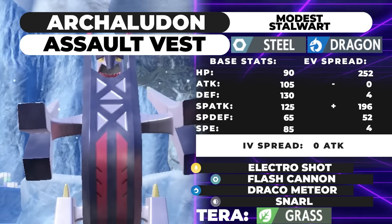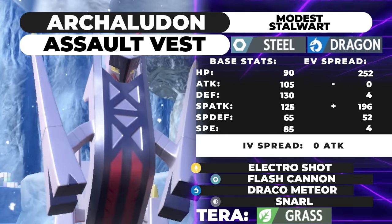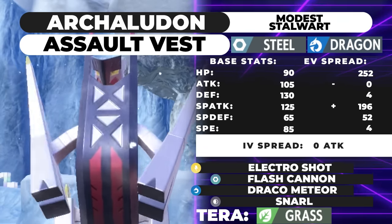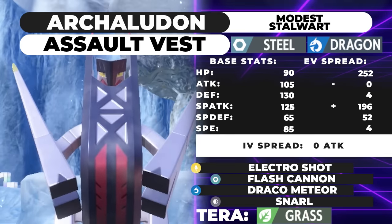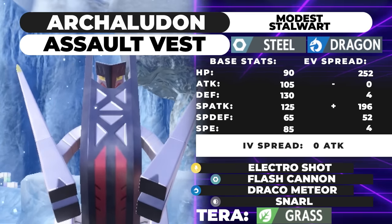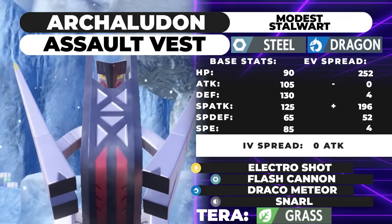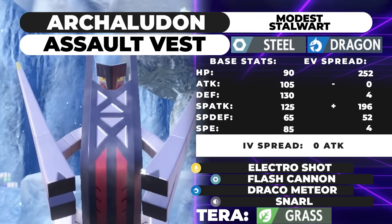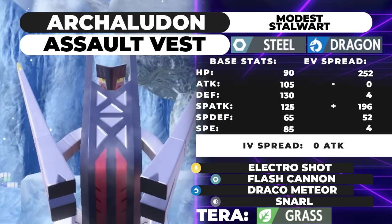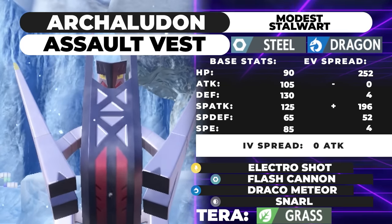Electro Shot is a base 130 power special move and Archaludon's signature move. Despite not being a STAB move, it's pretty impressive because it works effectively like Meteor Beam. On the first turn it charges up like Solar Beam and gives you a +1 boost to Special Attack, then on the second turn you fire the attack. If Rain is active, it all happens in one turn — you get the Special Attack boost and just annihilate whatever's in front of you. They had to make this an Electric move because if it were Steel or Dragon, this thing would be absolutely busted.